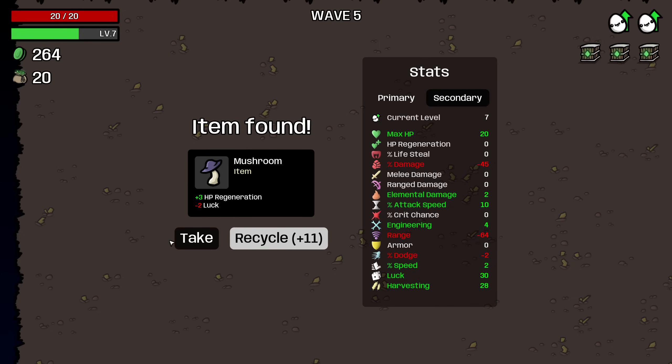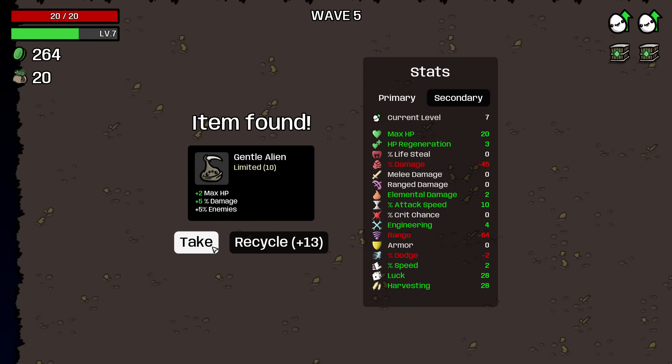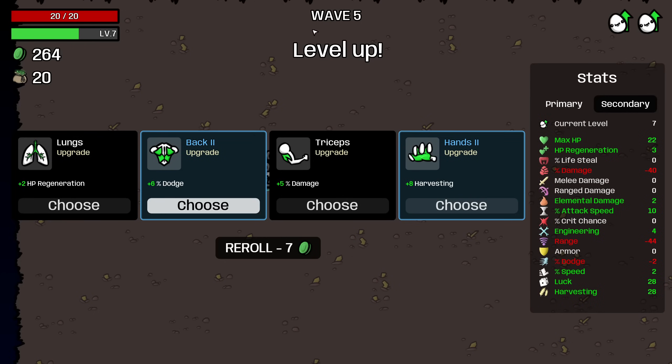I'll spend two luck on three regeneration — we're going to need to start building that up eventually. Mushroom is fine when it's free. Then I'm going to take the Glasses, because if we find Fairy it'll be worth one regeneration, and I think that's worth spending 11 on.